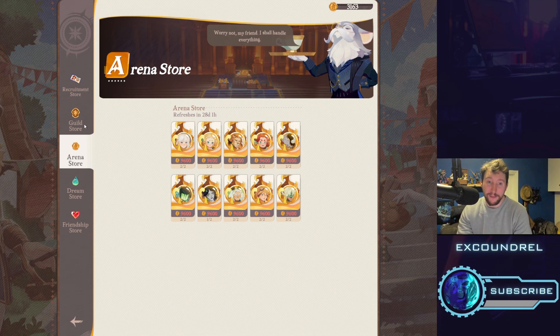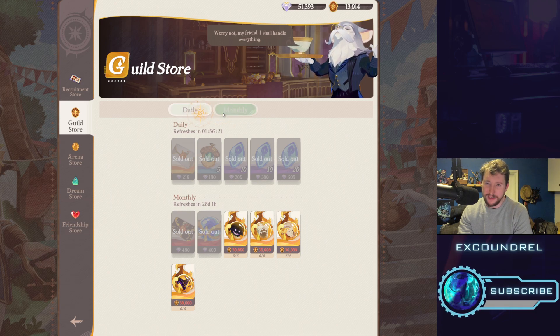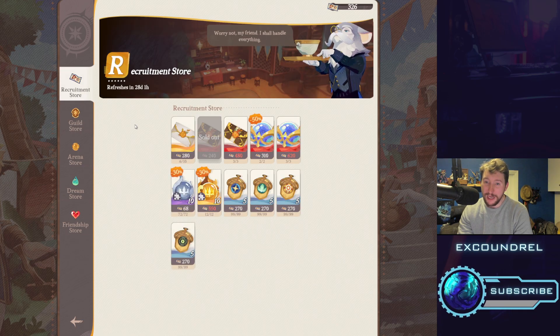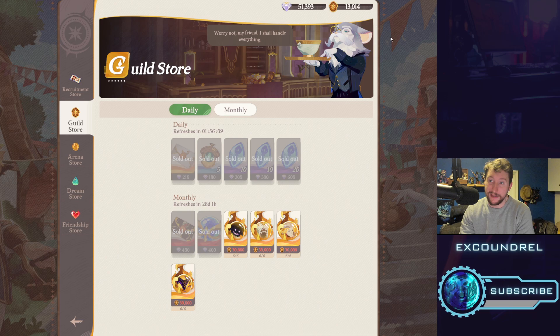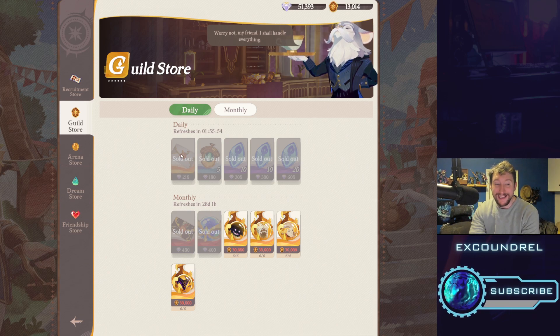A lot of people ask what to spend diamonds on. I buy pretty much everything I can from the Emporium, but especially the Guild Store for diamonds. It's the most cost-effective way of spending your diamonds, even if you have to be a bit slower in how you use them. I've got 51k diamonds and I'm not going to blast them all on pools. I'm just buying everything I can from the Guild Shop because it is the most cost-efficient way to use your diamonds.